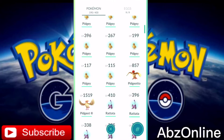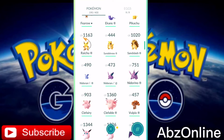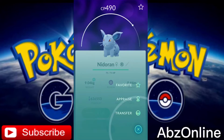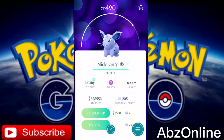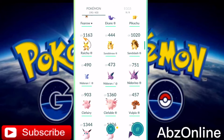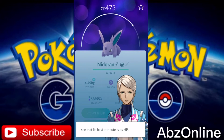I'll show you guys here. I've just got enough candies to evolve them and then I can power them up as well. So this is the female — it's a wonder. Best attribute is attack, equally matched by defense. So this is a very good Nidoran female. And here my Nidoran male — it's a wonder. Best attribute is HP, attack, and defense. So this is a very high IV one.